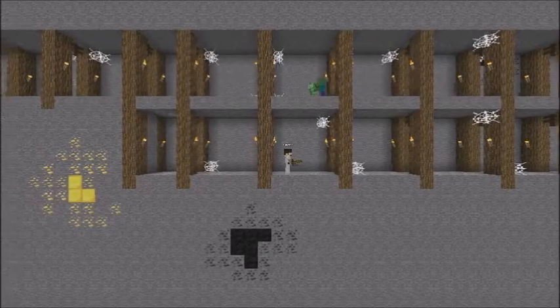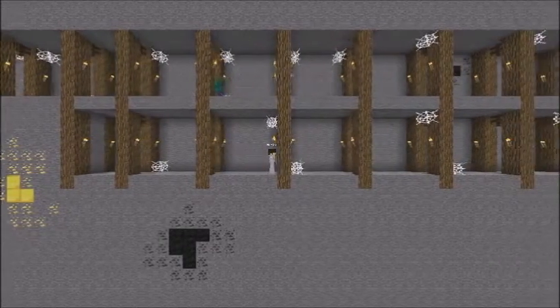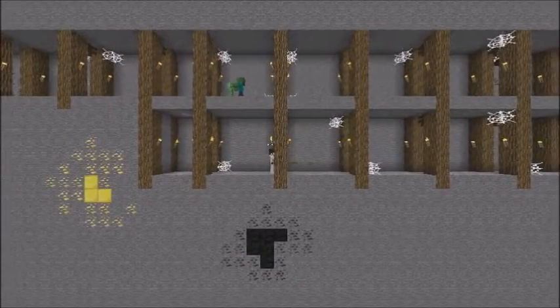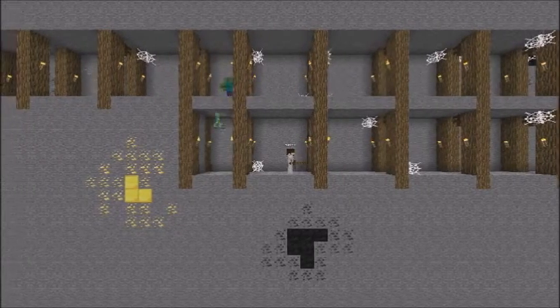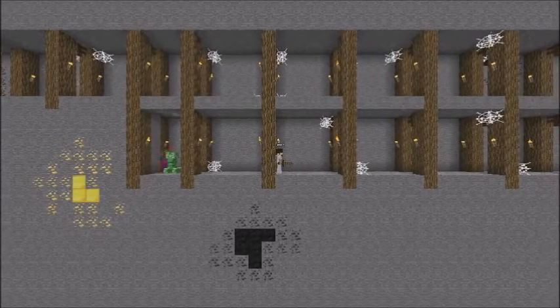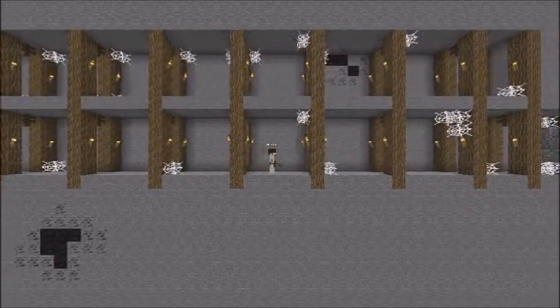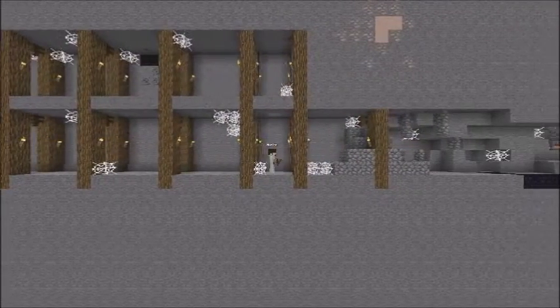There's a creeper up there, and another guy up there. If I wait for them to come to me, I'll show you a feature I added to the creeper. If you get within so many blocks of the creeper, it actually activates and it instantly kills you. So it's kind of difficult if you're not careful.